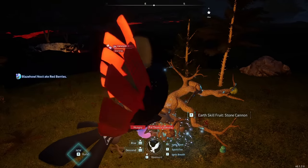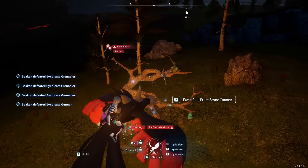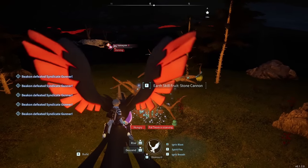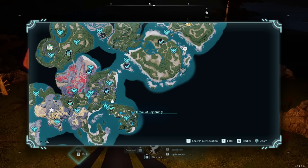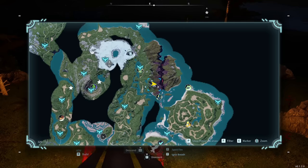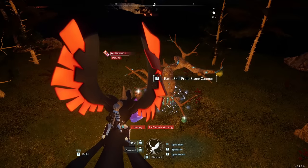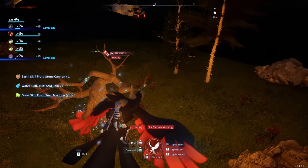The first Skill Fruit tree is a bit of an outlier — most have fast travel points near them, but I haven't found one near this particular tree. If you open your map, it is near a little lava zone, a bit northeast of the starting area. There is a fast travel point called the Sealed Realm of Swift, just above the Verdash boss fight. This time I harvested it, I got Stone Cannon, Acid Rain, and Seed Machine Gun.